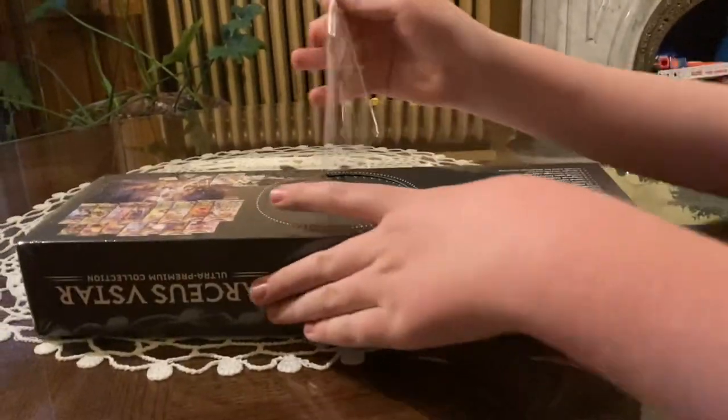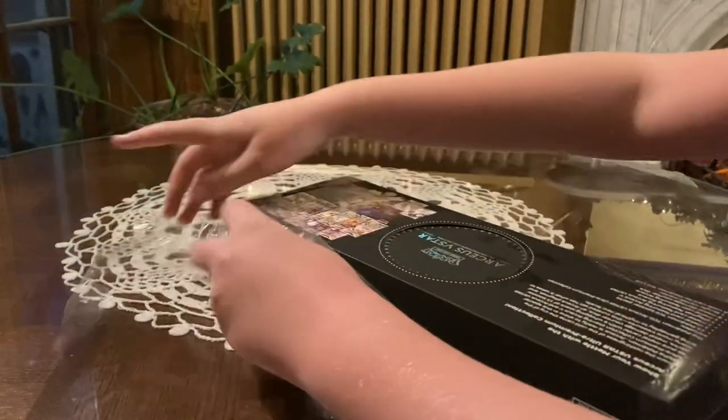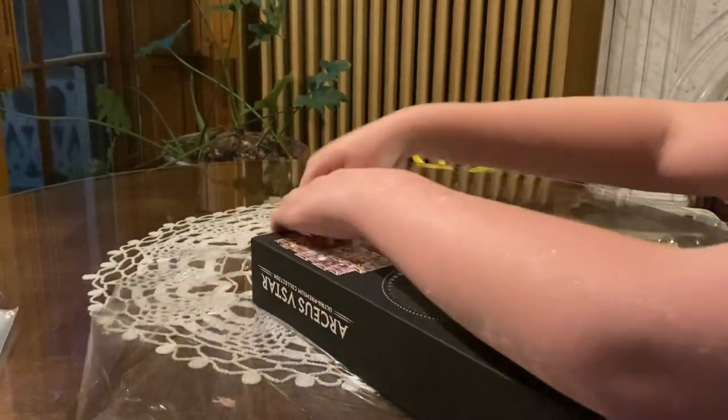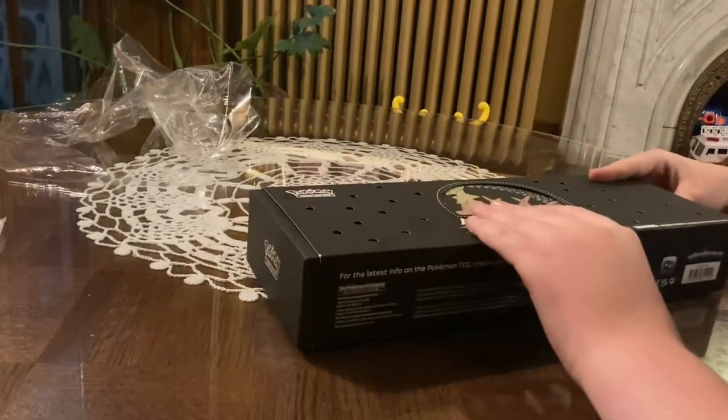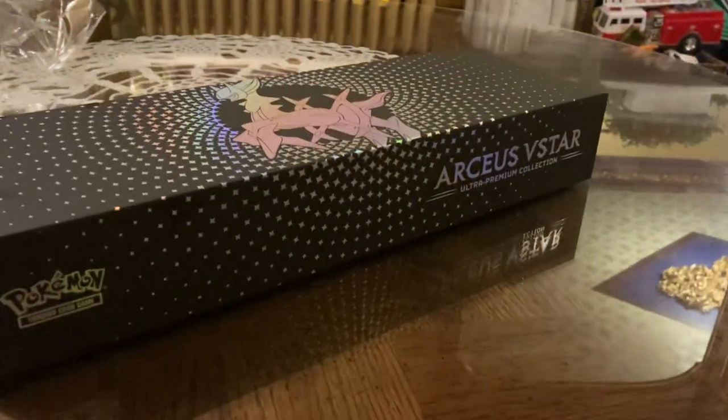It comes with 15 packs, a playmat, two metal cards. The metal cards are pretty cool — it's an Arceus V metal card. It comes with a playmat and a metal coin. And then look at that box. That's pretty nice.